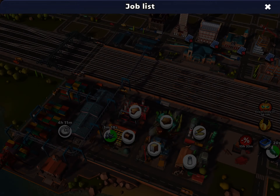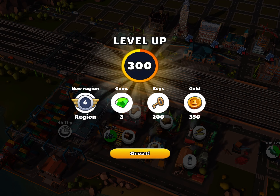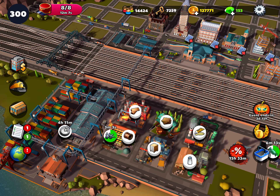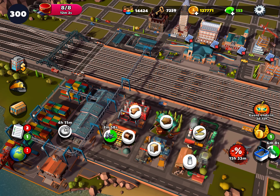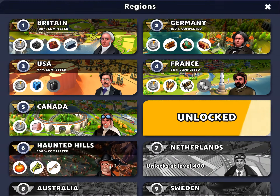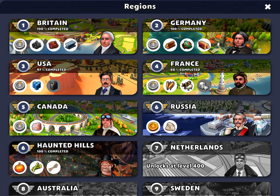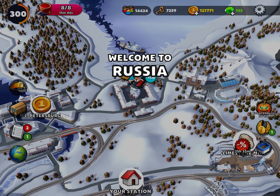Job completed, and here we are — level up to 300, new region, Region 6. You can see at the bottom left there's an exclamation mark on the globe, and if I pick that I can see it's unlocked. And there's Russia. I'll go into Russia and have a look. Welcome to Russia.